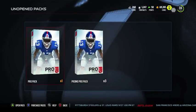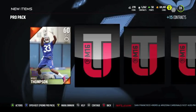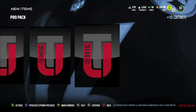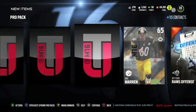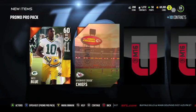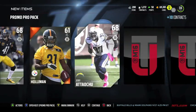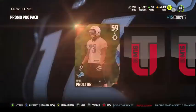Which one should we open? Normal pro pack. Stop talking for a second — I thought it was going to be real good. We can still pull elite. No elite. Come on, come on — he might be decent.